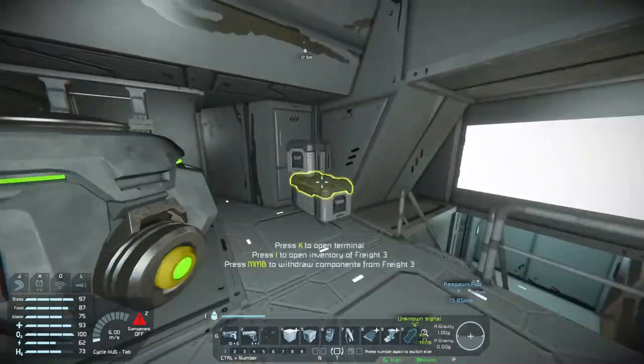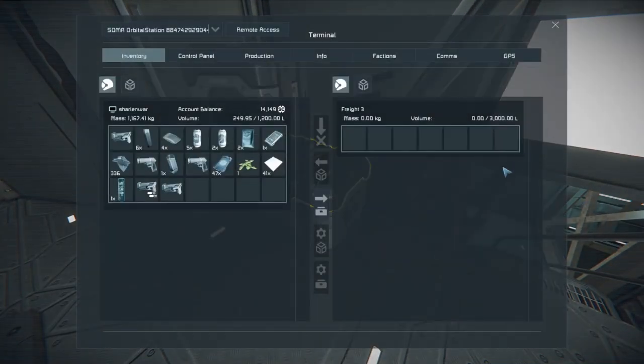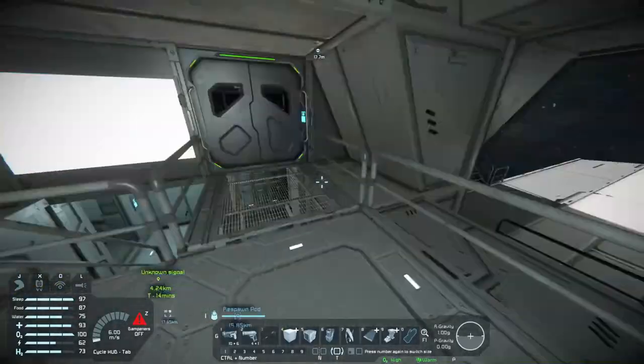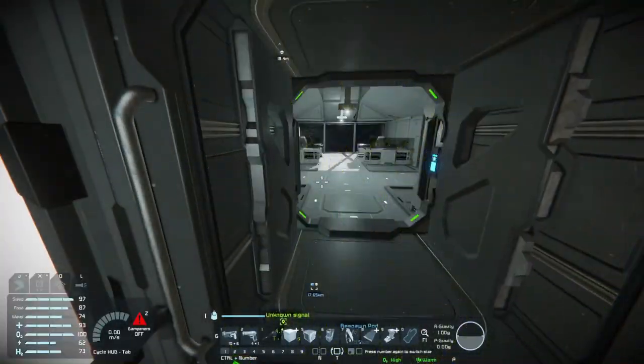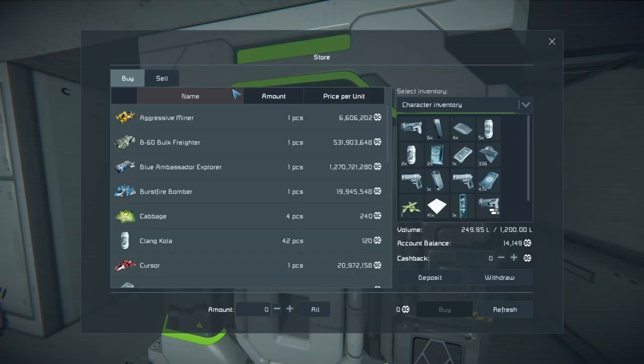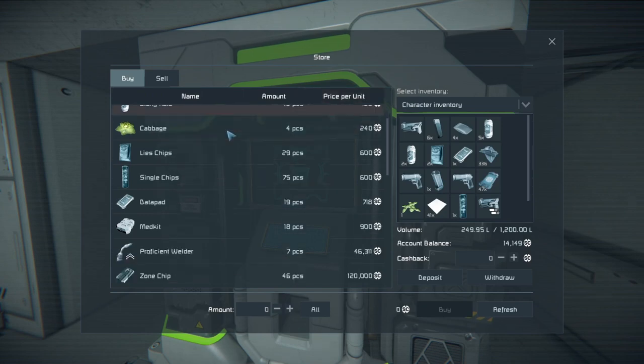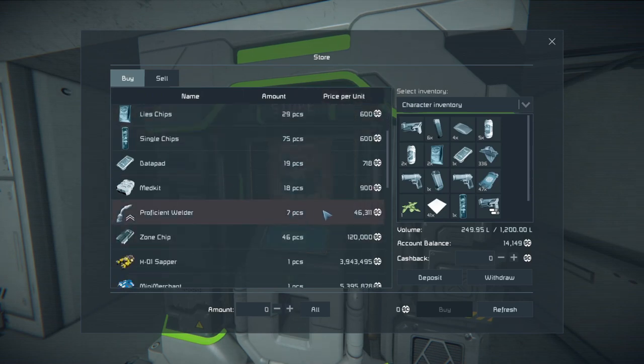There's a gravity generator. Some more boxes here - come on, give me some more good loot. This is the store. Let's check the store out quickly - price per unit. Yeah, so 46 thousand.